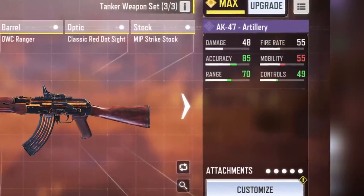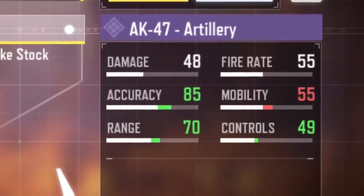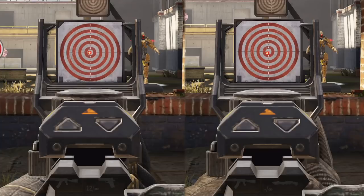These are the final stats of the build. You will notice that the recoil control is at 49, which is pretty low, and the reason for that is that the AK47 recoil was buffed in season 9, so you don't really need to invest in a lot of control. Instead we focused on accuracy, and I know many players don't know what accuracy actually does, so I'm going to explain it real quick.